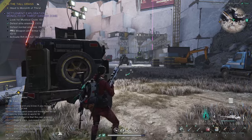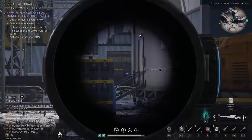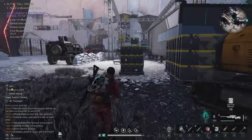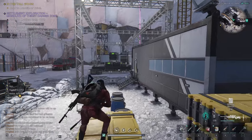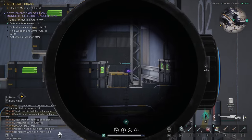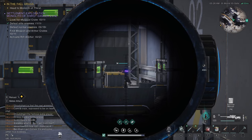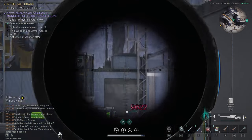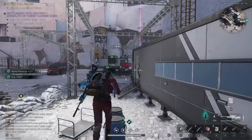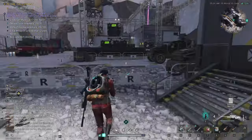Here we are with an elite enemy right in front of me — a Rosetta Mechanic. On my screen it says 'Defeat Elite Enemies' — I've already done it because I just killed one. Here's another one. Charging up the rifle, and there it is — a level 38 elite enemy: one shot, two shots, and the Rosetta Mechanic is dead. Dropped in two shots, and that is considered an elite enemy.